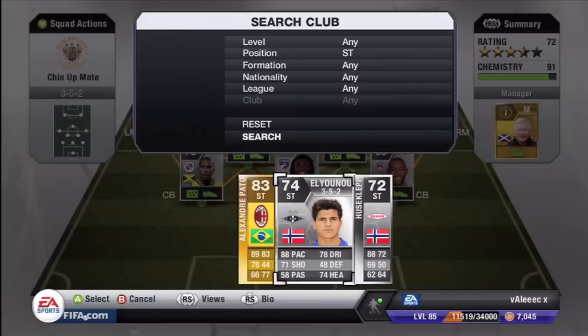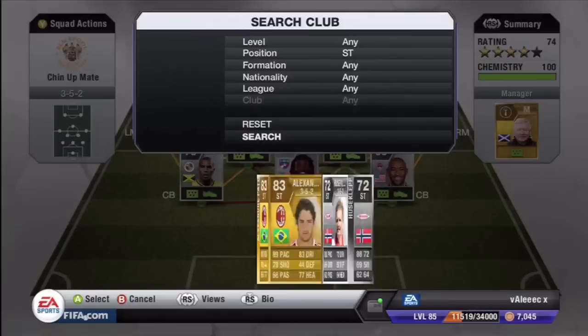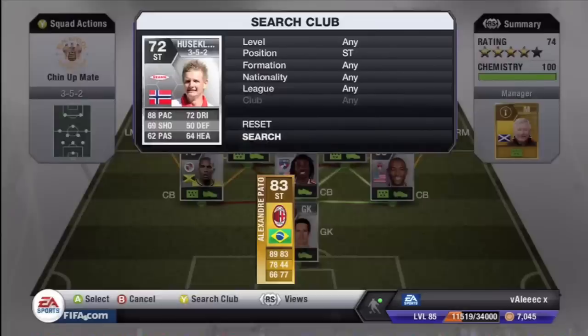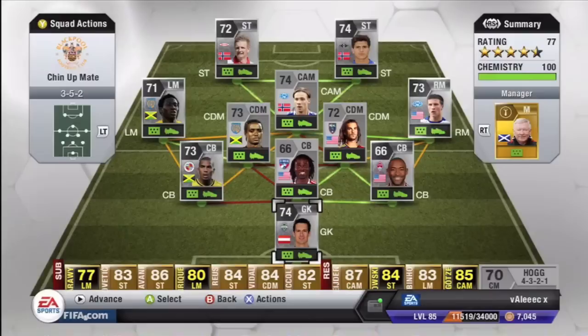Most of my goals are from range, so it's just showing the long shots after this. Elionezer — 88 pace and 70 shot. He's the guy who scores a goal. And then you've got another player with 88 pace and 69 shot. Obviously my subs aren't relevant at all and you can play without a manager — it doesn't really make much difference. They're just my other team's subs that I've not got around to selling yet.